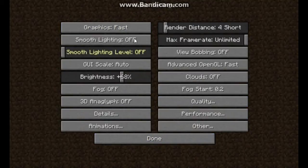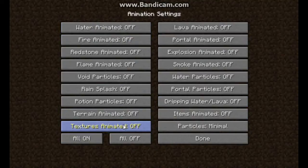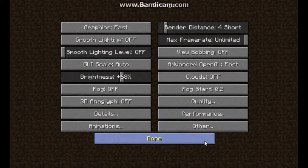That covers Details. Next is the Animation tab. I'm not going to go through all of these individually as it would take too long — just press the 'All Off' button at the bottom. For Particles, set all of them to Minimal.